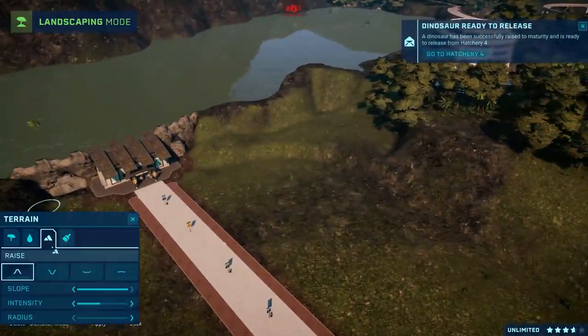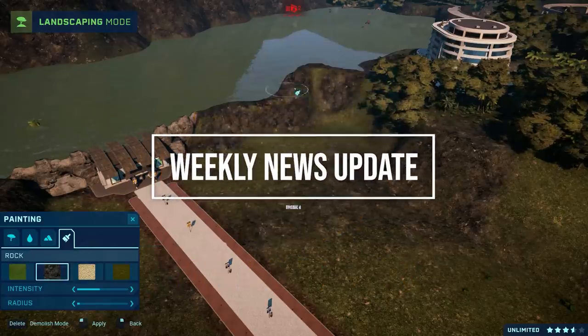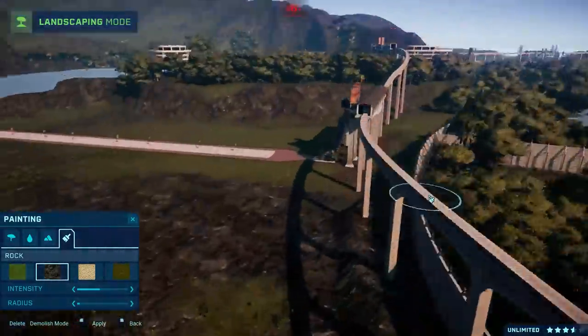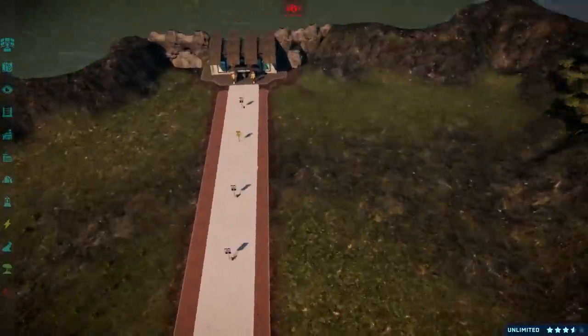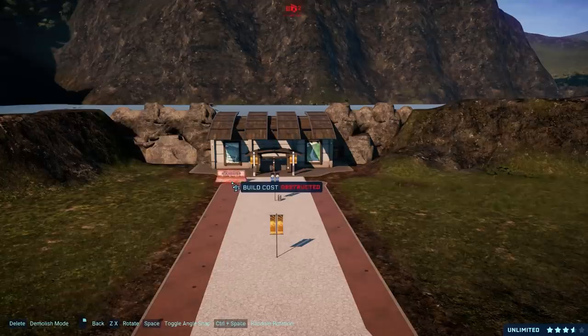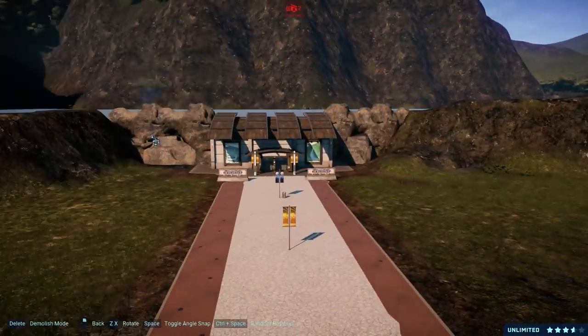Hello everyone and welcome to the fourth weekly news update for Jurassic World Evolution 2. Everything you need to know about the game that came to light this week. We got the Coelophysis species field guide and a couple of interesting tidbits on the side that I found thanks to my network of spies. So let's get into it.